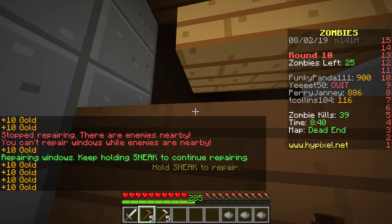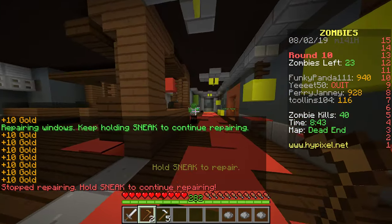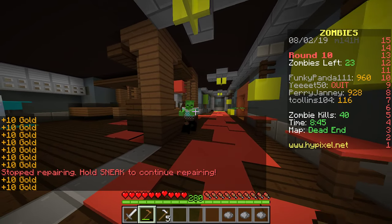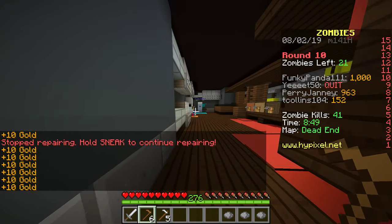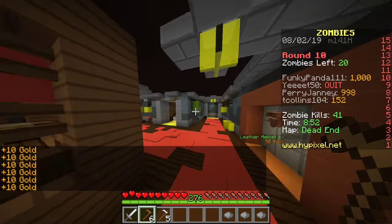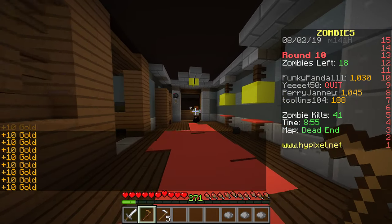Maybe it doesn't count as a critical when I'm repairing — I don't know. Sometimes every shot is a critical and then sometimes it just isn't. I have a thousand gold, so now if I go to the apartments I can unlock things — though I don't remember exactly how to access them.